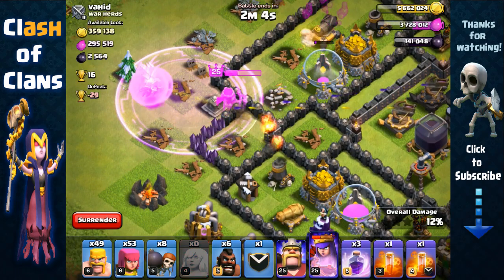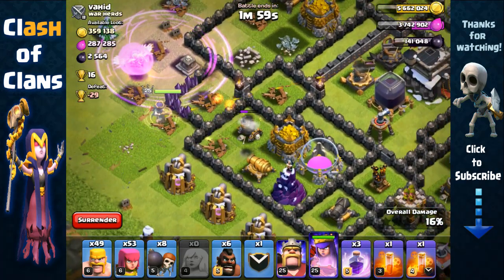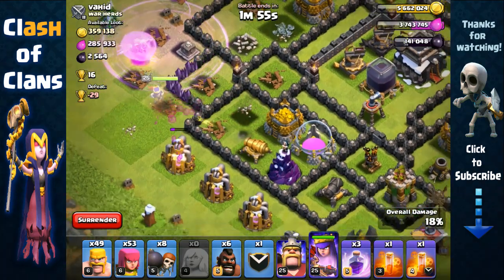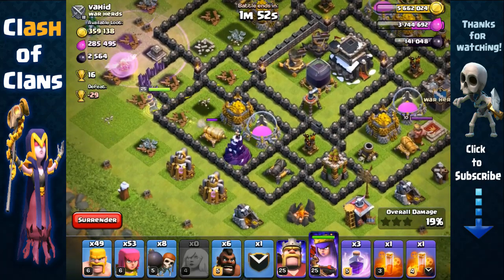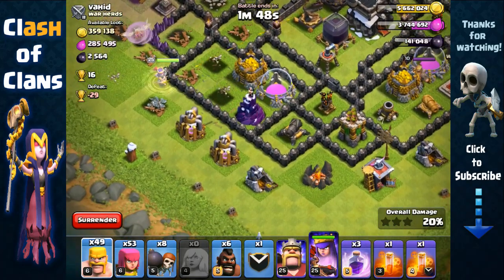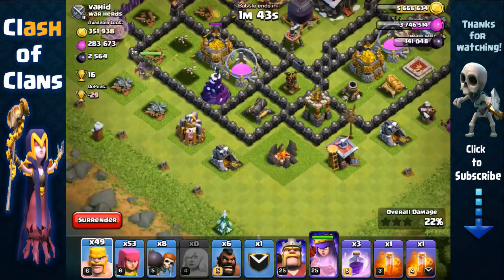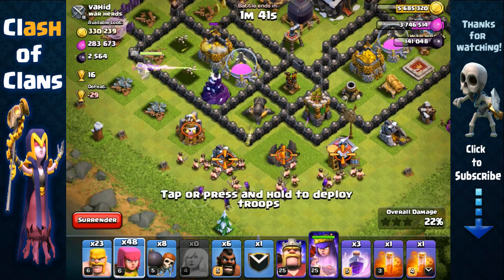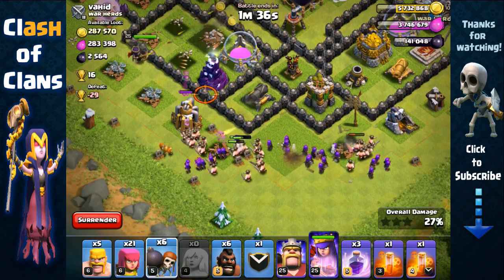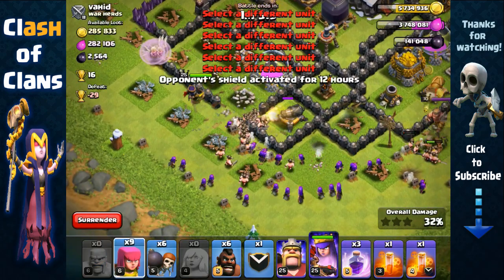We're gonna place that rage spell right before they do enough damage. She's recovered and gonna take out the mortar and then the cannon. Once she makes her way towards that wizard tower we're gonna send out our barbarians and archers to remove the cannon and the archer tower. We're gonna spread our barbarians and archers and open up that layer while the wizard tower is distracted.